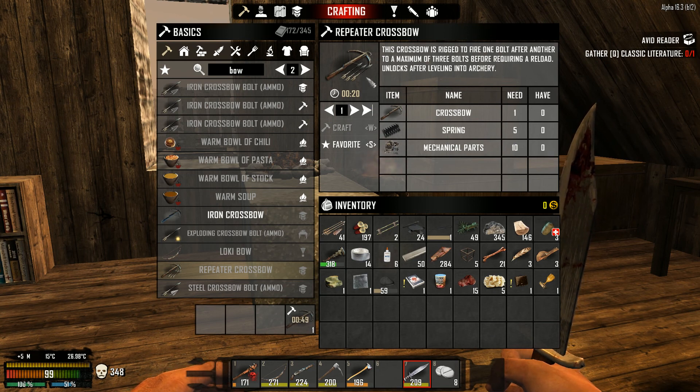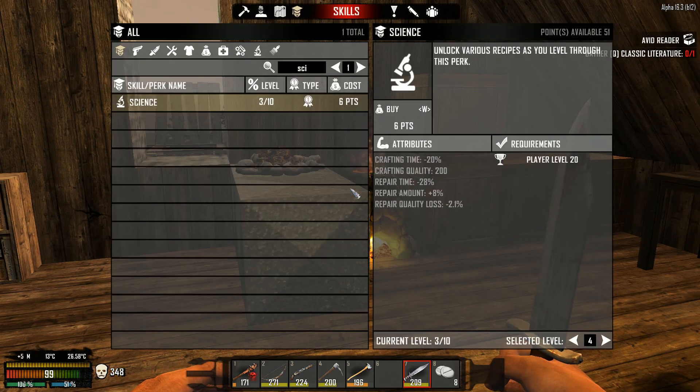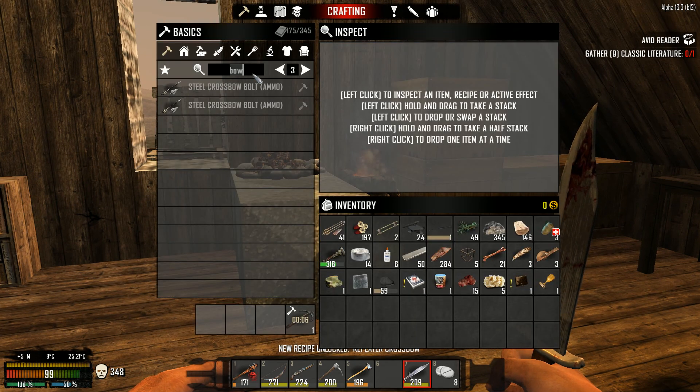The repeater crossbow is really awesome because you can load three bolts and don't need to reload every shot. To unlock all those bows I think we need to increase the Master Archer skill for entity damage. Look at that - compound bow and iron crossbow are available. Let's buy that. We're going to spend 10 points on it - hell yeah!